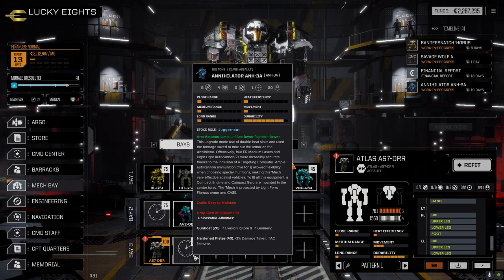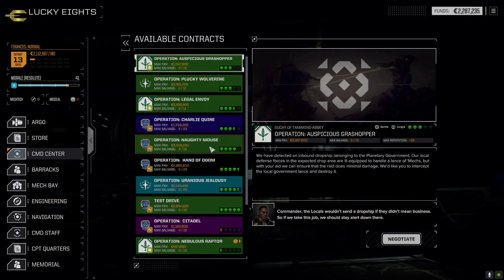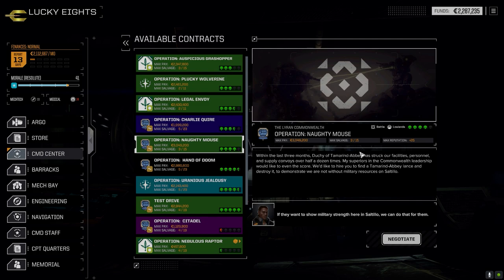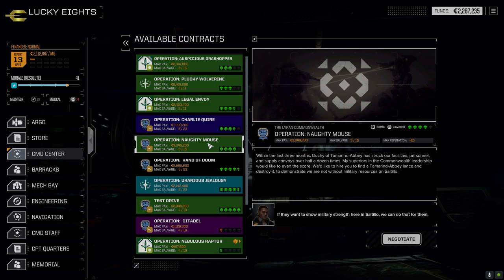We know what mission we're going for today. We've got a four-skull mission against Tamar and Abbey, which is striking at one of their lances. I thought about a three-and-a-half skull one too, which would probably be around nine mechs — a leader plus two lances — but I want to go with this four-skull one since it'll probably have heavier mechs.